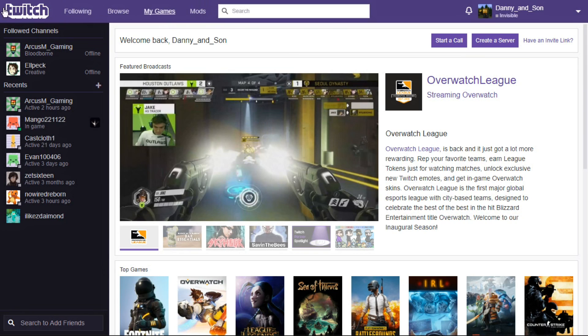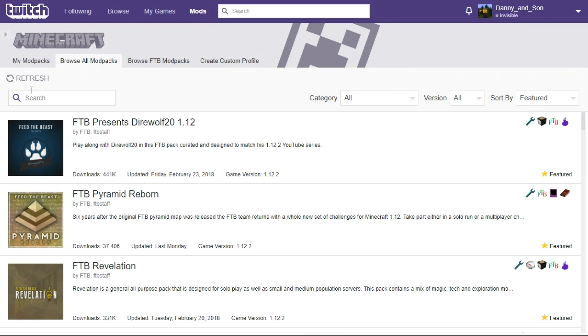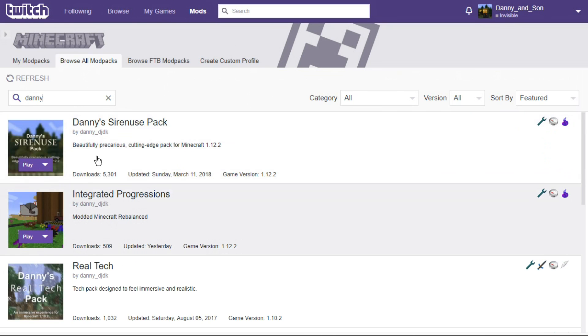This mod pack is available in the Twitch app — it is a Curse mod pack. If you have a Twitch account and you have the Twitch application, you can just go under Mods and Minecraft, then browse all mods and type 'Integrated Progressions'. You can also look under my name, Danny, and you'll find that pack along with a few other packs that I do. Then you just click to install it. It says 'Play' for me because I already have it installed.